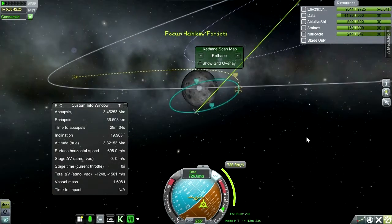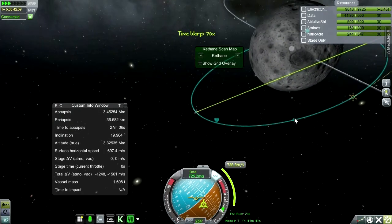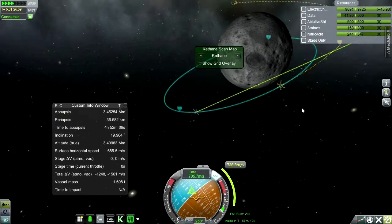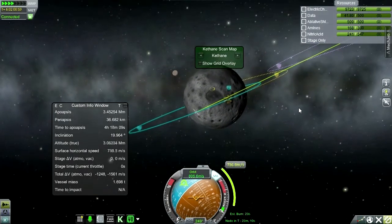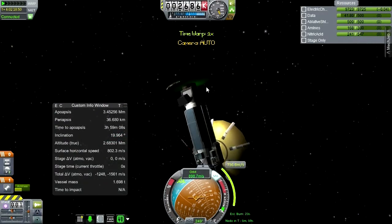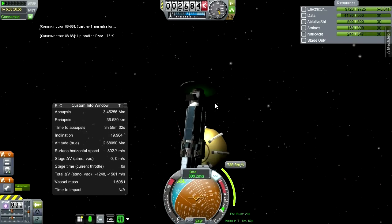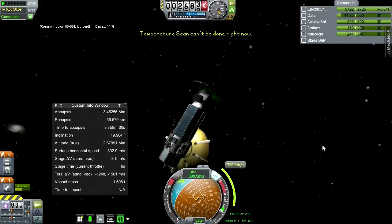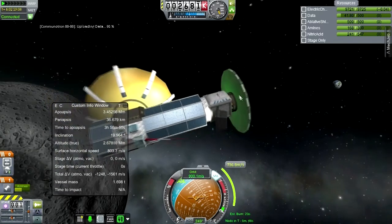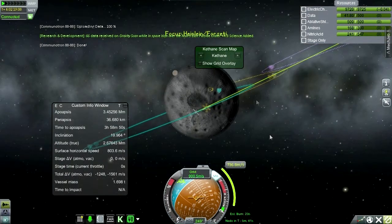We've got an hour and 42 minutes. Are we going to hit anything before that? I guess we'll be over this crater. Let's try some science experiments here and then start burning. We only had a little bit left - that's the same crater we've hit before. Temperature scan can't be done right now. Barometer will have to wait until we get back home.